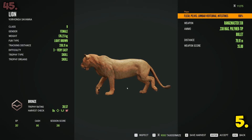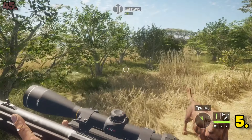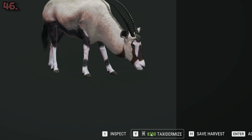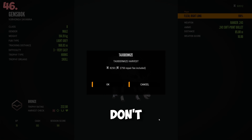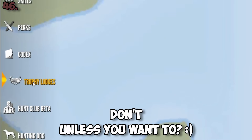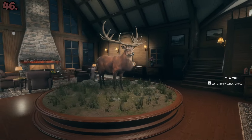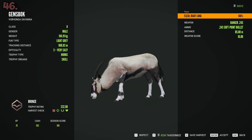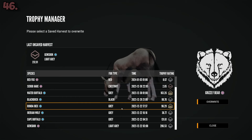Something that confuses every new player is whether they should taxidermize, because whoever designed the button made it look like you must press it. In short, don't taxidermize — it costs a lot of money better spent elsewhere. Unless, of course, you want to view your best trophies at trophy lodge buildings later. There is a free trophy lodge with the base game, but the much better-looking lodges have to be purchased separately through DLC. Either way, you can save around 10 animals into your harvests if you don't have the money right now but might decide to taxidermize later.